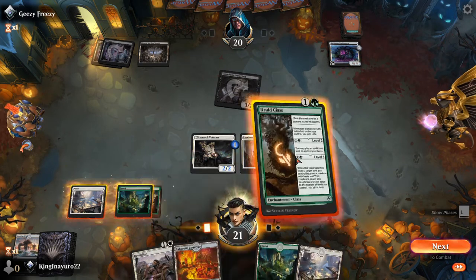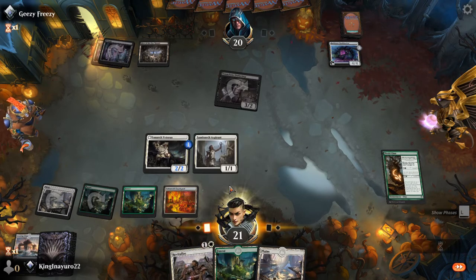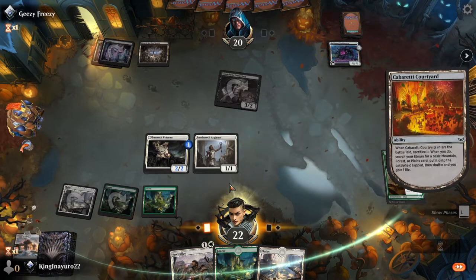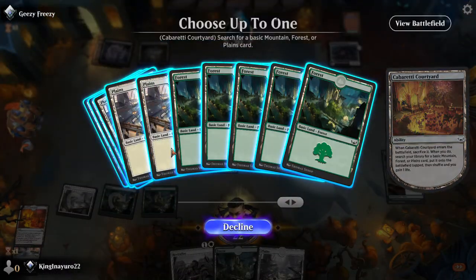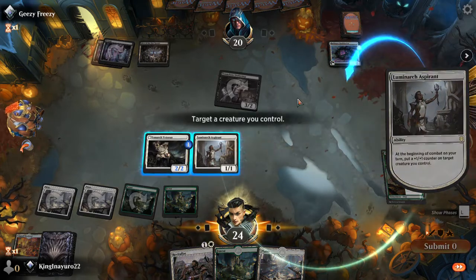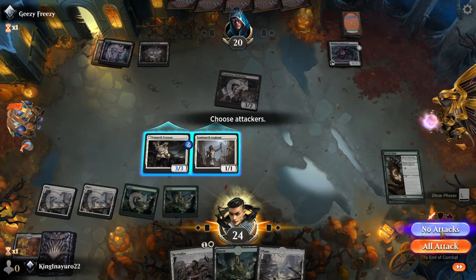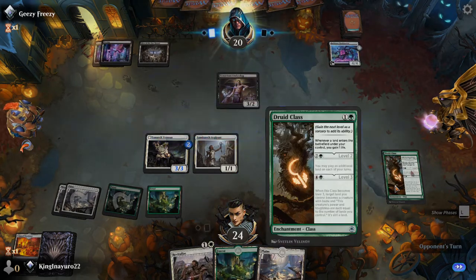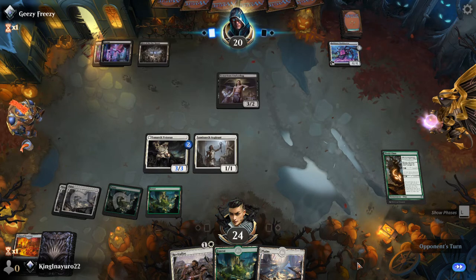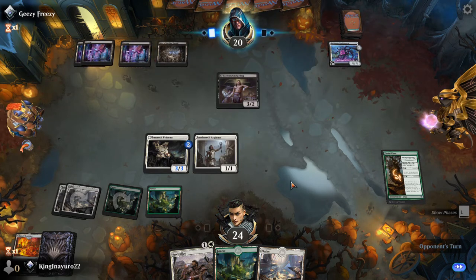Crew vehicle versus life gain. So we're gonna do this first, and then this will come in, trigger the life gain trigger — get one of our planes out. Put that on there, put that on there, no attacks.